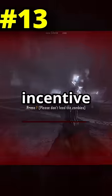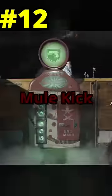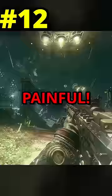Number 13 is Tombstone — it's an incentive to die. Next is Mule Kick: overpriced, and losing the third gun when downed is painful.